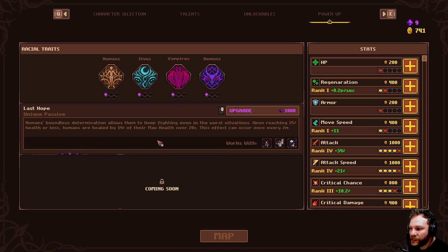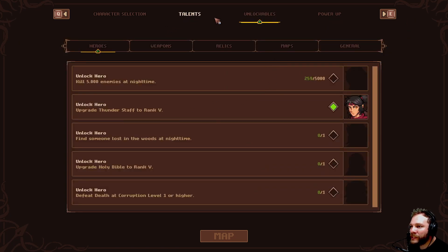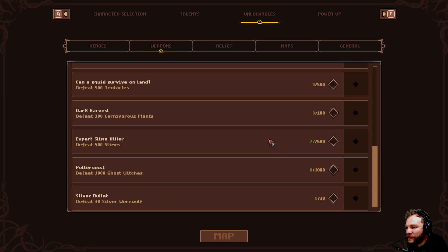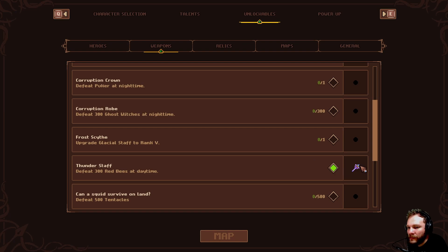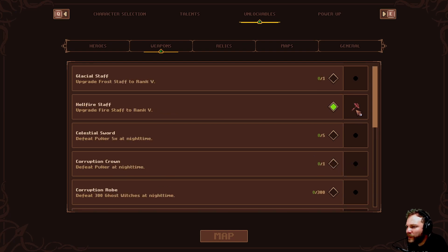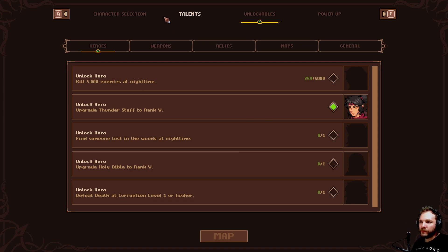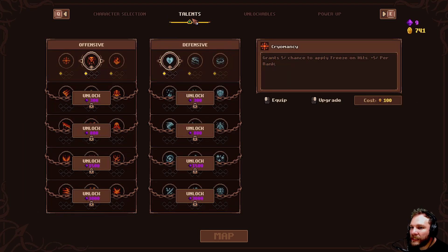Coming soon — Last Hope. I wonder what this is; it's got a little sneak peek but they haven't shown us yet. Upgrade that health to rank five — this unlocks the weapon to use. Thunder staff and hellfire staff — we seem to be grabbing that anyway. Relics: movement speed relic, reach level 30. We've got talents which we haven't been doing.